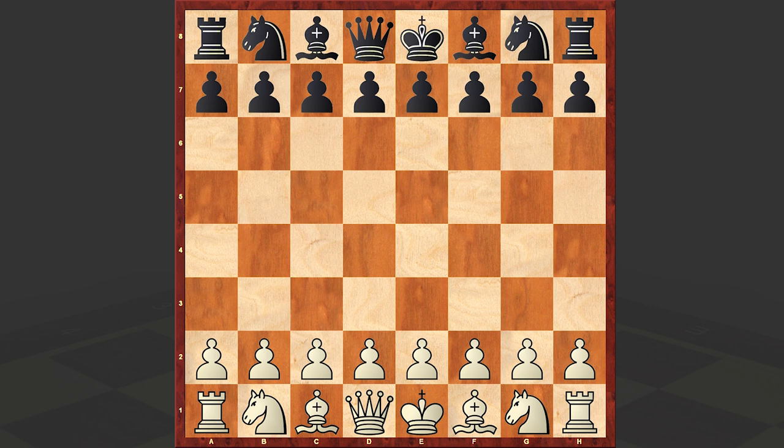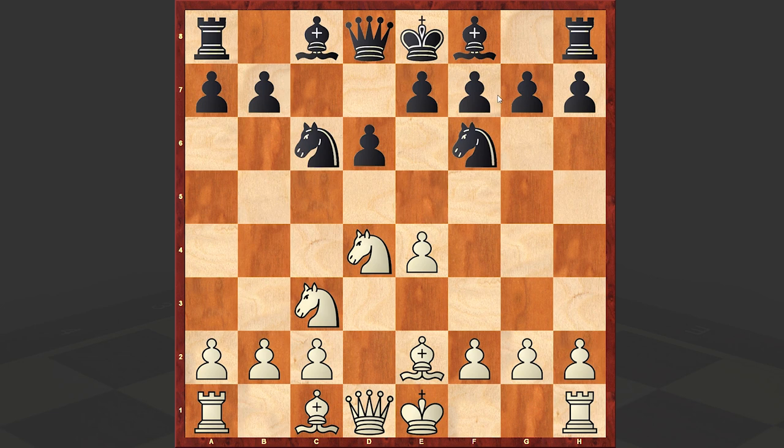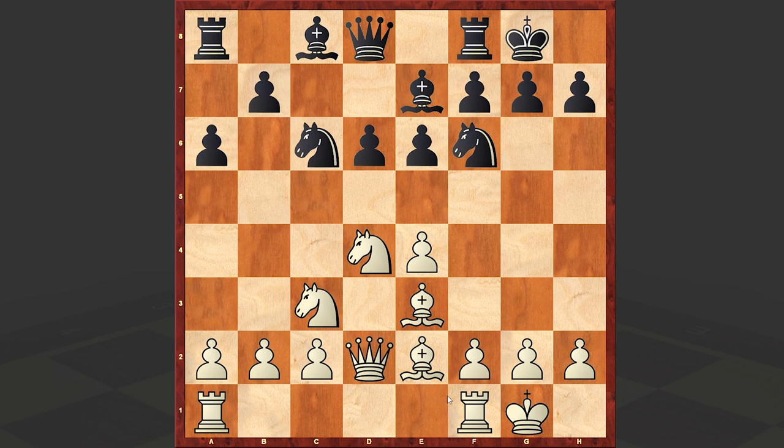Tomic opened up with e4, to which Winsbeck answered with c5. The good old Sicilian Defense is on the board, a sharp opening which usually leads to double-edged positions, and in my videos we see this opening very often. Meanwhile, against the Sicilian Scheveningen, White goes for a classical setup and we have castling kingside by both sides.